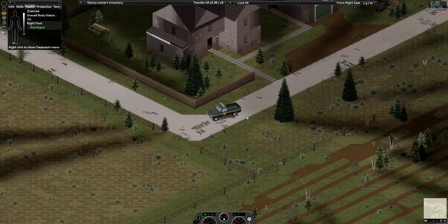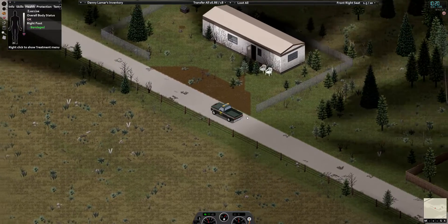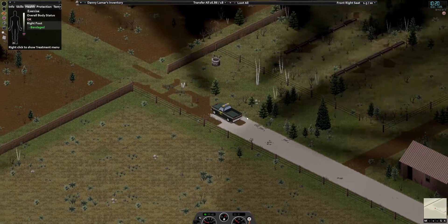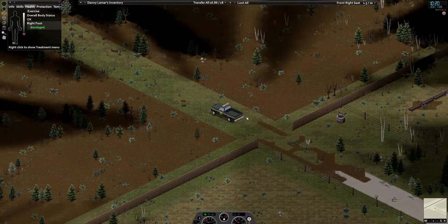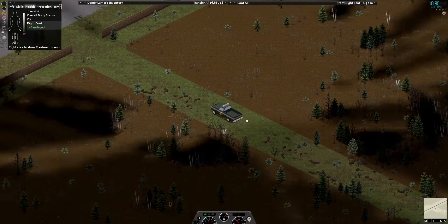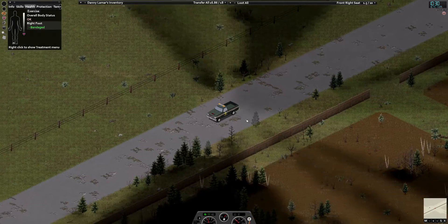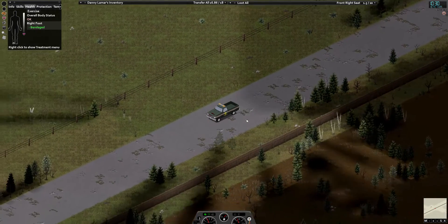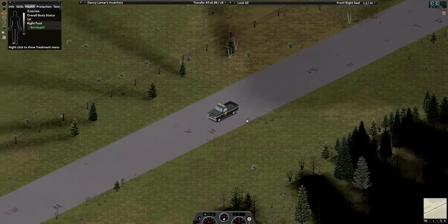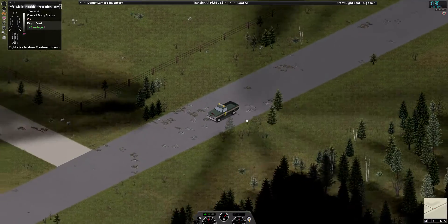Pretty decent — not many zombies, at least on my game. If you go this other way, you'll just have to cut down the fence and maybe a few trees. I made it easy access to my other spot over here. I started in Rosewood and was looking for a nice farmhouse, just went north and came across this spot.